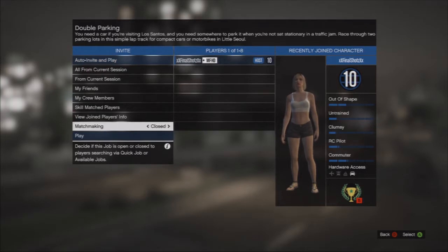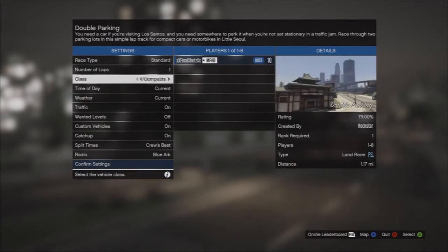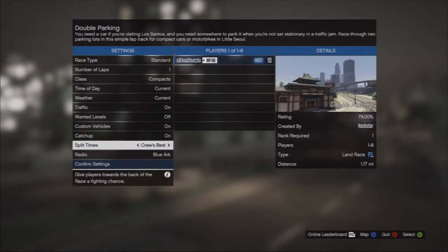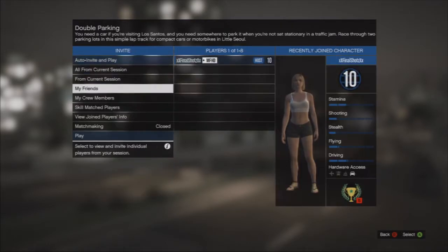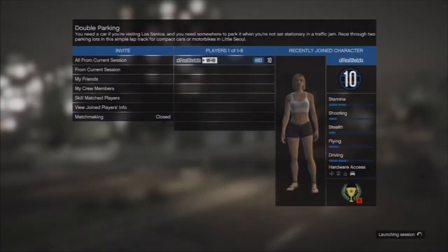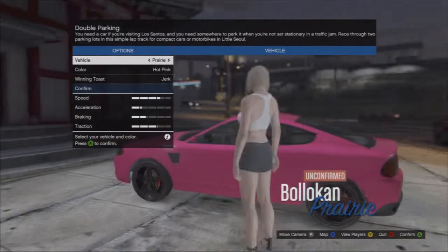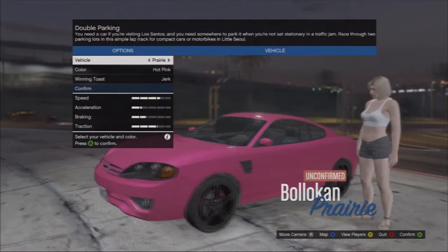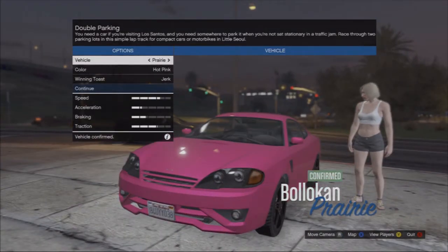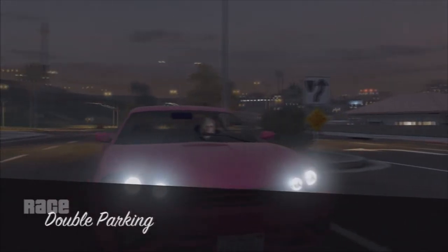Then you want to close the matchmaking up, pick the car class you want. I'm going with compact cars. Then just hit play - simple as that. It loads you up, you pick your car, ready up, and basically all you do is race against yourself.